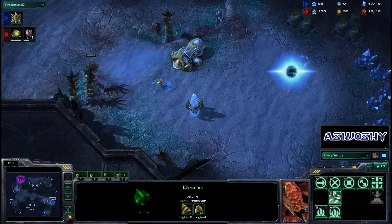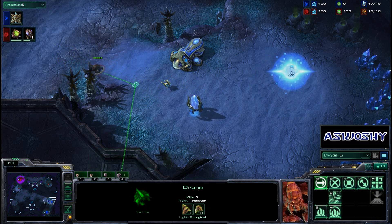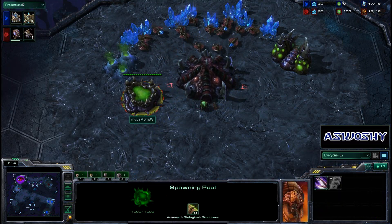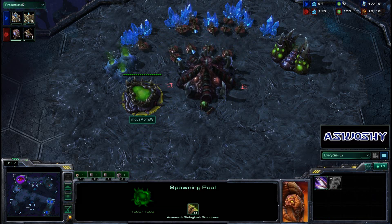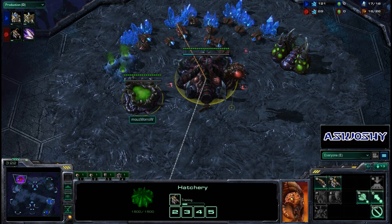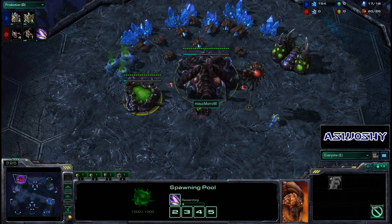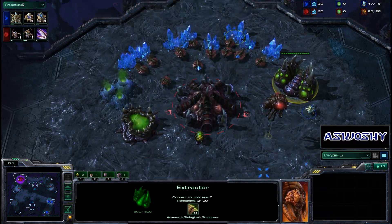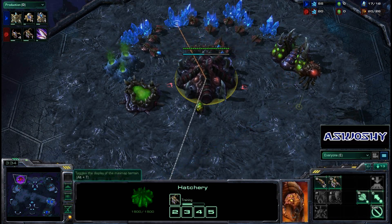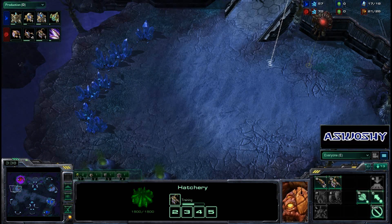Morrow coming in here with this drone, going to see that and instantly get out of there — he does not want to be cannoned to death. MC shows up right as the Zergling speed should be getting started, but isn't, because he doesn't have enough minerals. Morrow pulled his drones off of gas, put them back on minerals, making some Zerglings now, and a Queen, so that he can get his hatchery next.